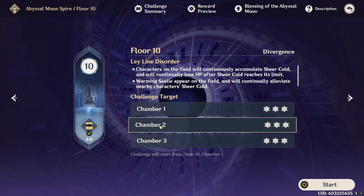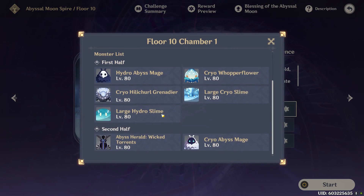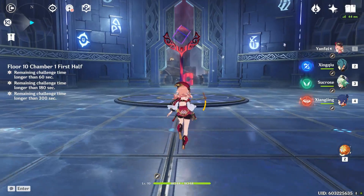Floor ten is the first time you'll be using Thundering Fury Bennett. The reason is that in the second half of chamber two you'll have a Lector, and with Thundering Fury Bennett it's basically a cakewalk — you'll see that. Other than that, our teams stay basically the same. Floor ten is just a more annoying version of floor nine.